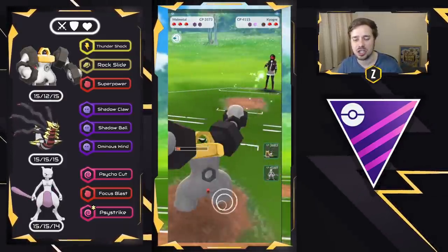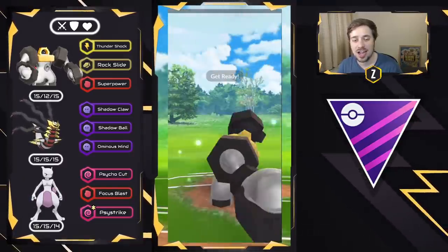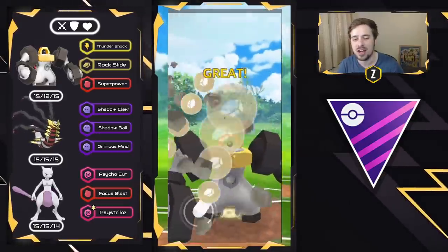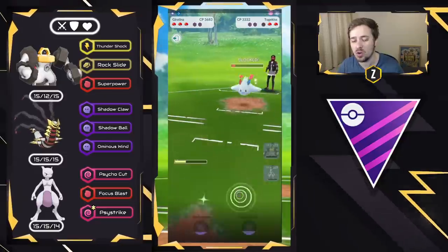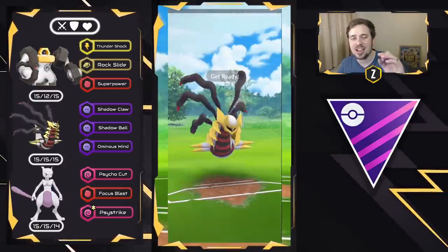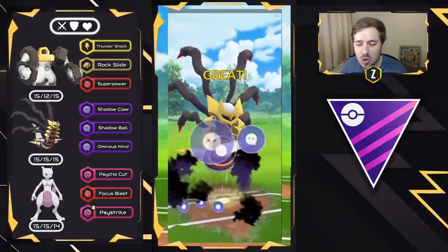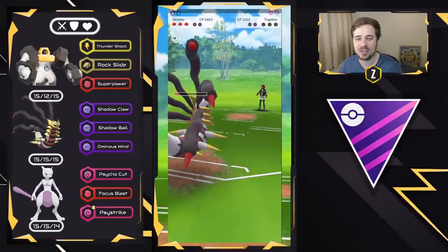I still have Giratina Origin and I go for a Rock Slide against the Togekiss — that was the big threat. If I get a shield I need to swap into Giratina Origin to farm down. They bring in the Dialga, we farm down there, and we get to the Ominous Wind in time versus the Togekiss. I swapped like five or six times in that patch. Still have all the Pokémon alive — this 30-second thing is a blast.